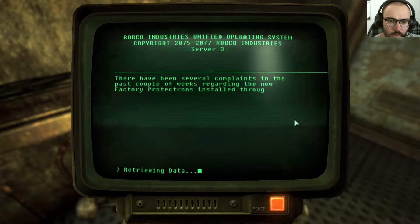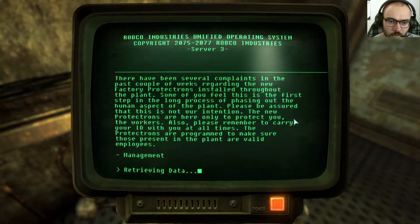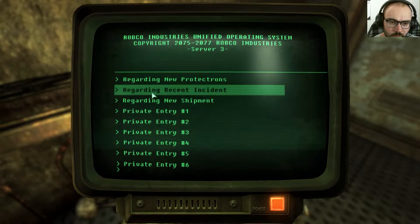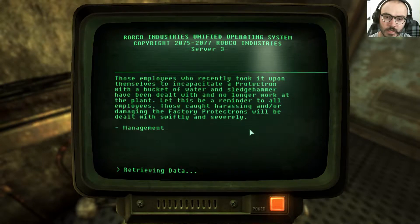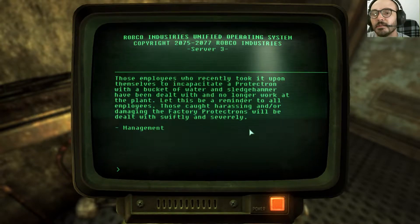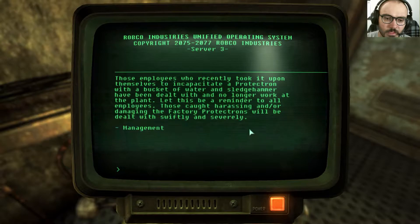Regarding new protectrons: there have been several complaints in the past couple of weeks regarding the new factory protectrons installed throughout the plant. Some of you feel this is the first step in phasing out the human aspect of the plant. Please be assured that this is not our intention — the new protectrons are here only to protect you, the workers. Also please remember to carry your ID at all times. Those present in the plant must be valid employees. Management.